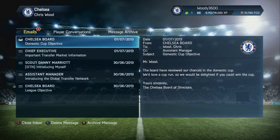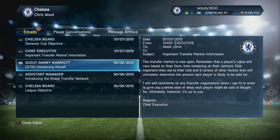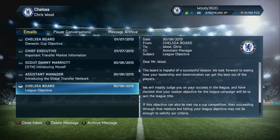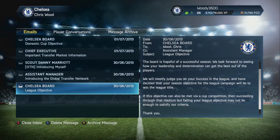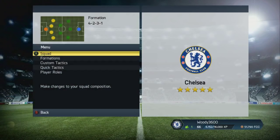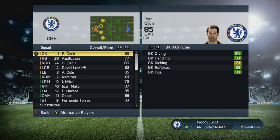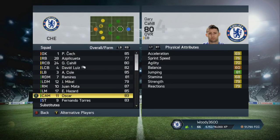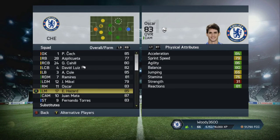As you can see on screen, the board want a domestic cup this year - whether that be the League Cup or the FA Cup, they want one sort of domestic trophy. Alongside that, they also want the league title. Now of course we're playing on World Class. I set it up - not quite on Legendary just yet. It's a new engine, I want to play a few games and see what level I'm playing at. If we're doing okay on World Class we'll stay there, if it's a little bit too easy then we'll make the jump up to Legendary, like we did for the Career Mode series on FIFA 13.